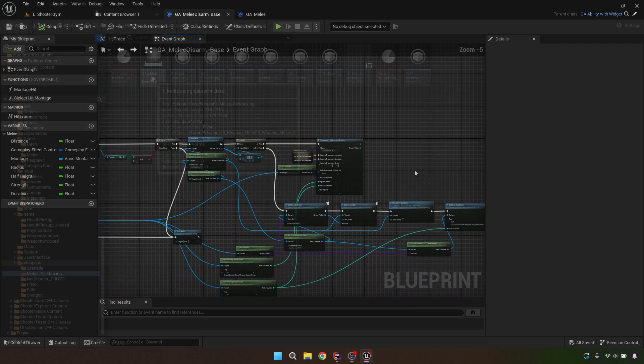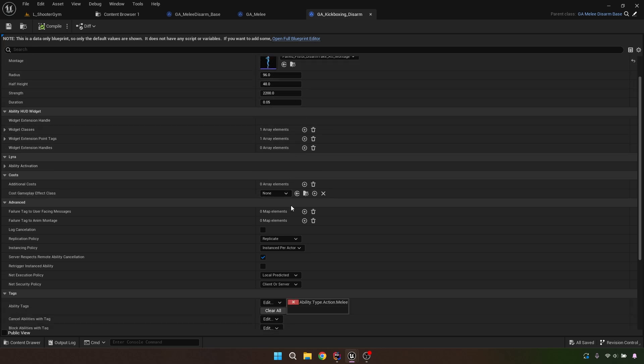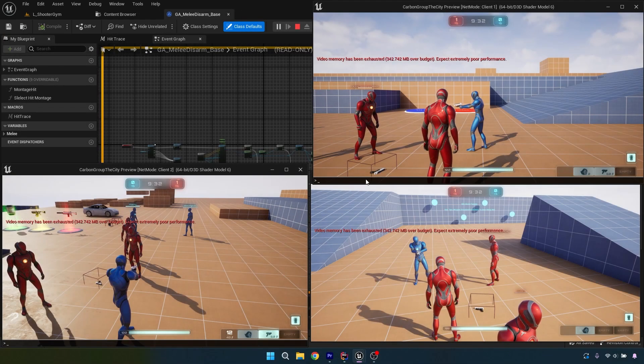If you just want a disarm without picking up the weapon, you can end the ability after spawning the drop and skip the inventory-add section. The last step is going back into the Weapons blueprint — open the Kickboxing Disarm and set whatever montage you want to use. You can adjust some of the variables there, but that's really the only change needed in that blueprint.